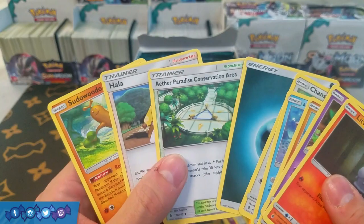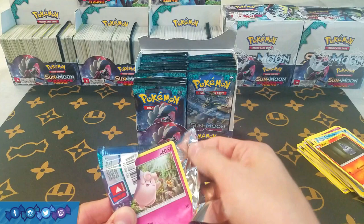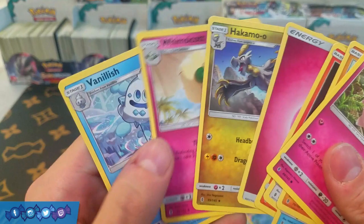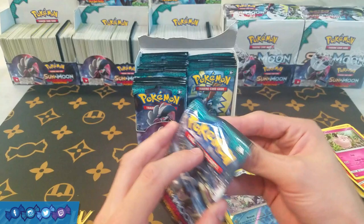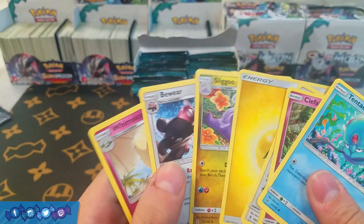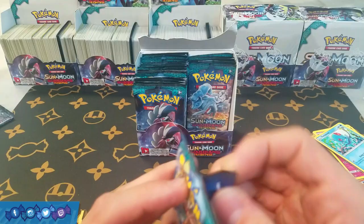So we have Geodude and Rayquaza — decent little playable card, a couple of okay uncommons. About halfway done with this side of the box and nothing, which has me feeling a little worried. I'm hoping our luck hasn't dried out yet. Alolan Vulpix and a Probopass — Vulpix is definitely good to get. We got Clefable and a Holo Blissey, but nothing too special. This is not going so good for this box so far.